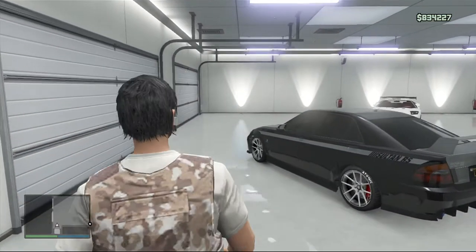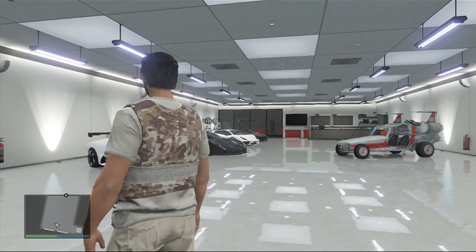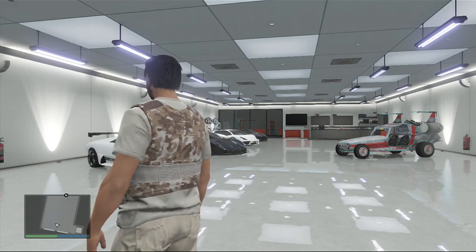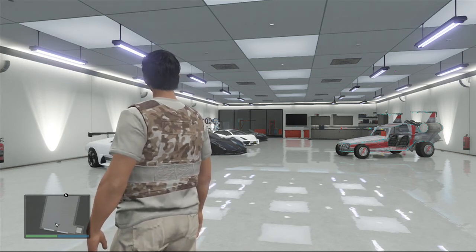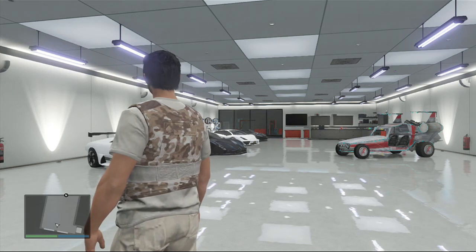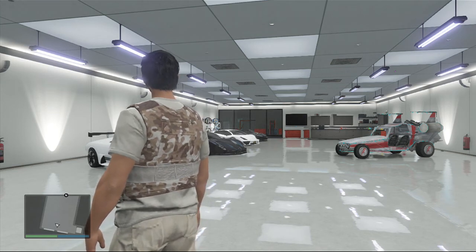The following vehicles have been added to the Southern San Andreas Super Autos website in-game: the BF Dune Buggy, the Canis Bodhi, the Karin Rebel, the Maibatsu Sanchez II, the Vapid Sadler, and the Vapid Sand King SWB. Sorry if I pronounced any of those wrong. To eliminate any remaining vehicle loss issues, an additional automatic cloud save will now occur when purchasing a vehicle or vehicle modification.